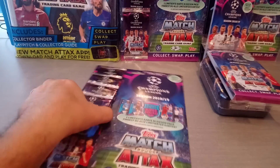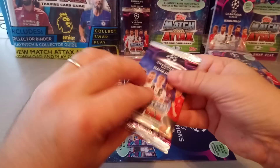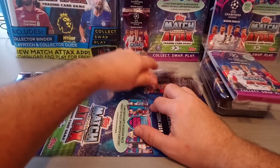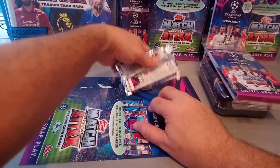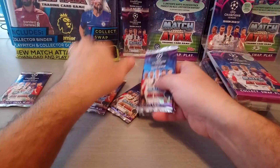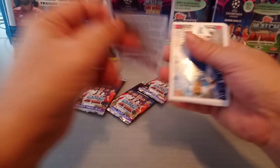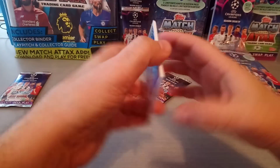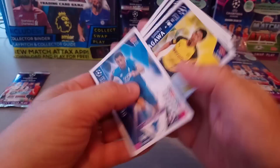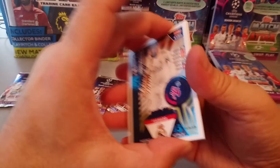Let's start with the multi-pack. Five packets, 4.99 euro, 30 cards. The bottom one is going to say limited edition on it — we'll leave that till the end. We'll see what we're going to pull out of this multi-pack and see which of the three Topps products is going to be worth buying. You can find these on eBay, guys — just search for the name of the product you want, especially 'Topps Match Attax Champions League 18-19,' and they'll pop up from different sellers, especially German or Polish ones.